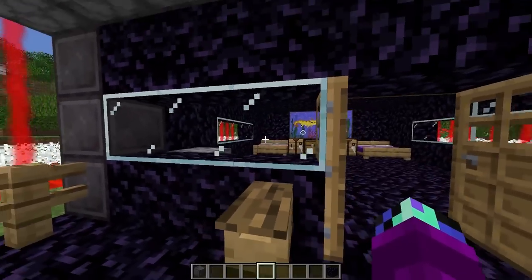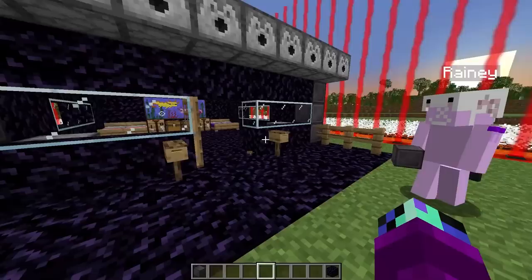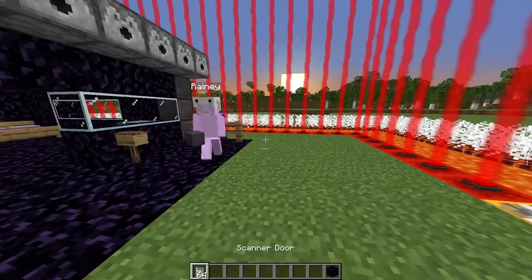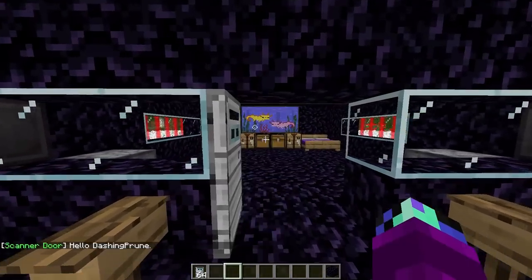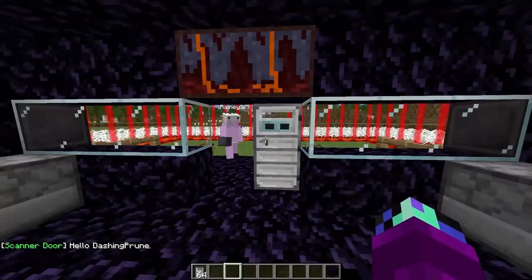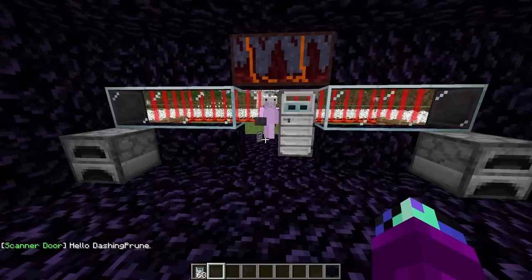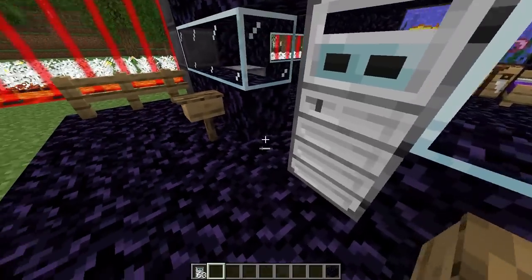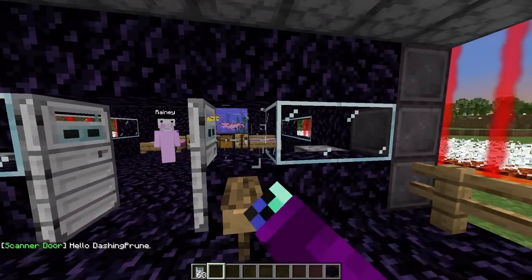The next thing we should replace are these doors and glass because they're super weak — anyone can just break these down. What if we use scanner doors? Here, if we put one over here it'll only open when I look at it. That doesn't work for me though! You need to place one on your side. There we go — that's so clutch!